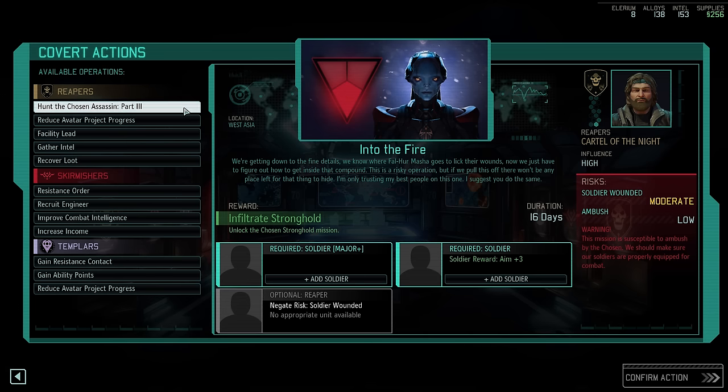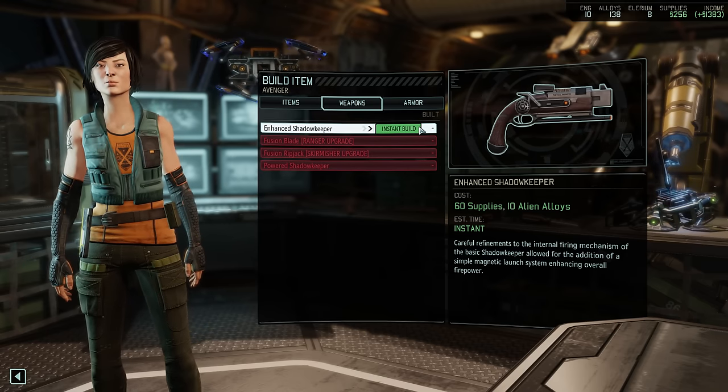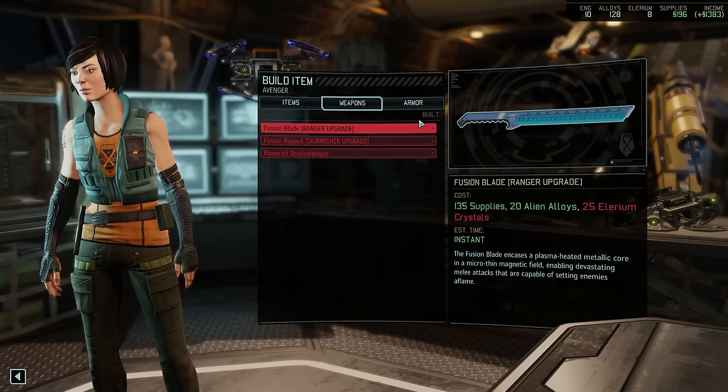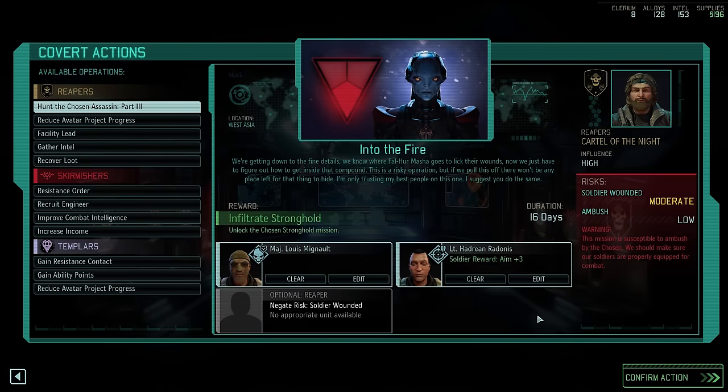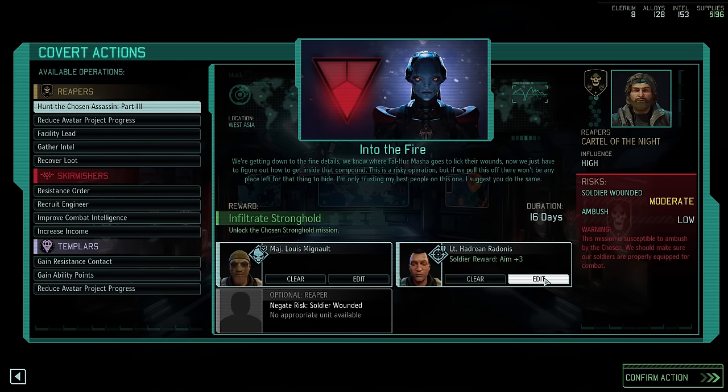Before doing that, let's quickly stop by Engineering. With our somewhat limited resources, we want to grab the enhanced Shadow Keeper pistol. Thanks to our lack of Illyrium crystals we can't go straight to the powered version, but the enhanced version should suffice — in terms of minimum damage it actually deals the same amount as the beam pistol. We are now ready to send out Ranger MiG and Sharpshooter Luna Radonis. MiG carries a battle scanner and mimic beacon; Radonis sports dragon rounds, a flashbang, and the Shadow Keeper.